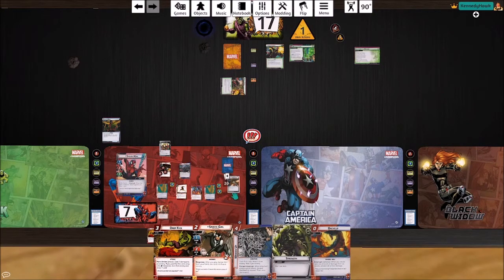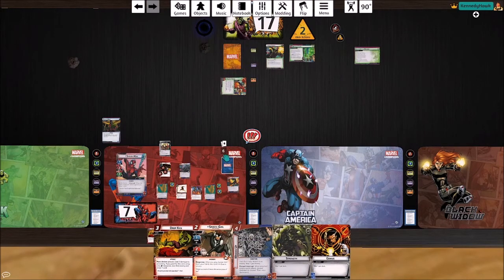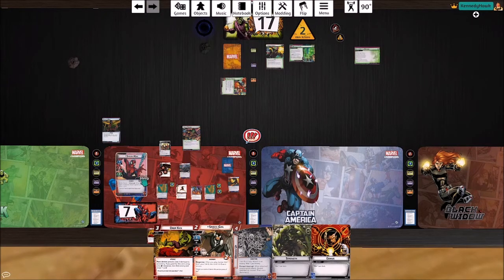Readying everything up — let's see what we can do. He's going to get one threat and attack us, so we draw a card and ignore it because we have Backflip — he hits us for four, we Backflip it. He gets one encounter card and it's another goblin minion. It's like the minion thing just never ends, and now we have no Toe-to-Toes to deal with it — kind of annoying.